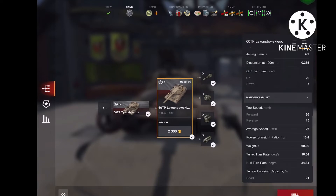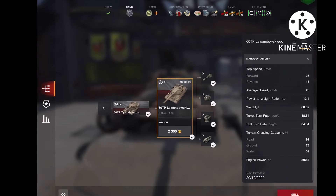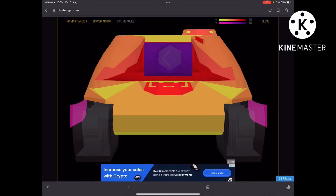Seven degrees is not the best gun depression but you can still work hull-down. You have 20 degrees of elevation, which is very good. The top speed is 36, and playing this tank you are very mobile — it's stupid considering how massive the 60 TP is compared to other tanks. It's way bigger than the IS-7 and IS-4, yet it can move just as fast or faster.